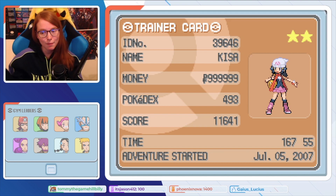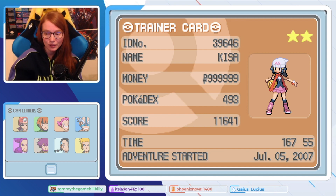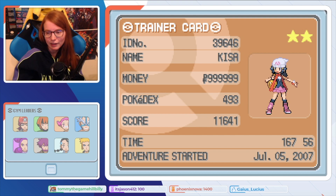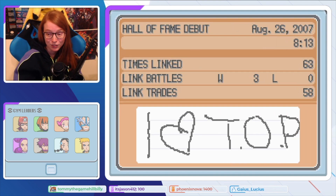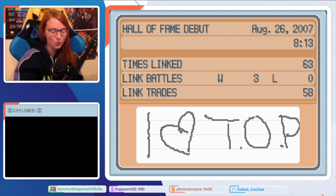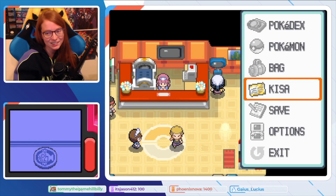Full Dex, max money, adventure started on July 5th, 2007. The funny thing is — for context, I like K-pop, and K-pop only really got popular in the US within the past couple years. But this trainer card and some other Pokémon have K-pop related names. "IHeartTop" — he's a K-pop singer in Big Bang. So whoever this girl Kisa is, she was like an OG fan.